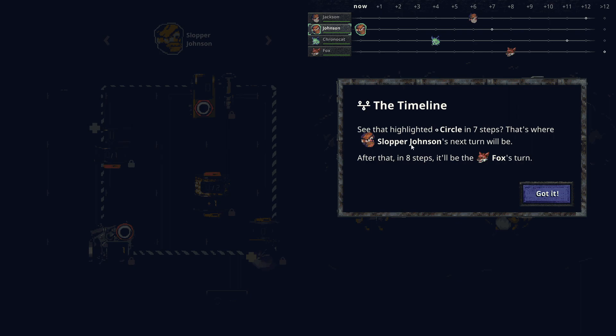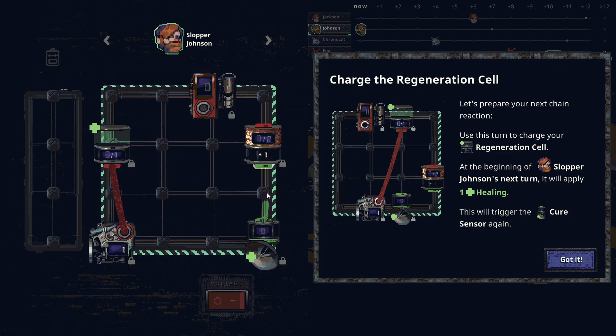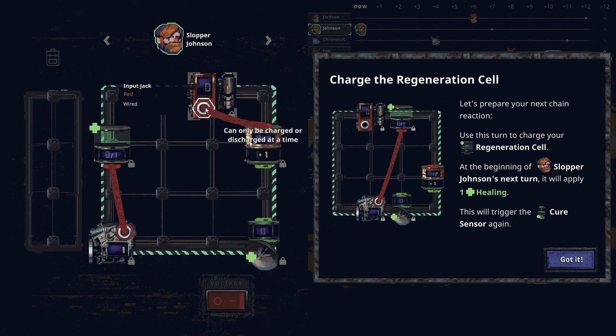The highlighted circle shows where your next turn will be — seven steps ahead for Johnson. The tutorial asks us to charge the regeneration cell: at the beginning of Slopper Johnson's next turn it will apply one healing, triggering the cure sensor again. I set up the wiring — the condenser can only be charged or discharged at a time, so I wire it and plan to discharge next turn.